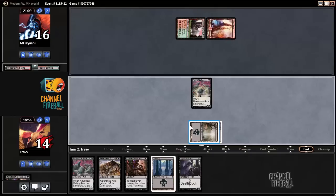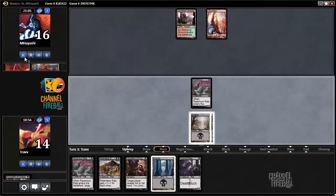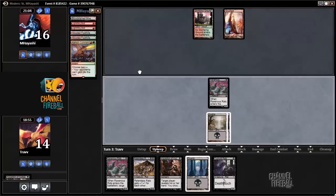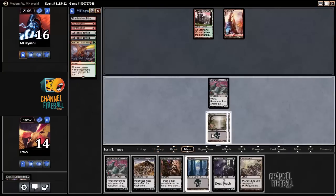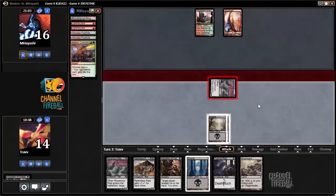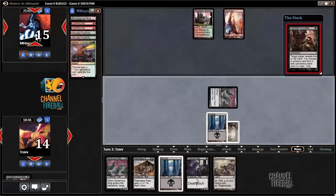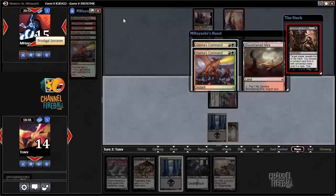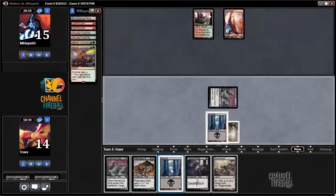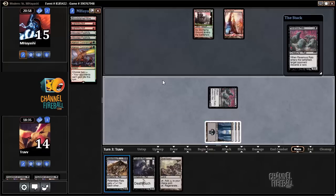Atarka's Command. What did the opponent discard? A land. Swarm Yard — that's an insane one. Swarm Yard is insane, I think this deck is actually very good. Going with an Inquisition and a Ravenous Rats to leave the opponent with nothing. Atarka's Command. I'm going to hide the Swarm Yard for a turn so we can untap and play Relentless Rats with Swarm Yard up.